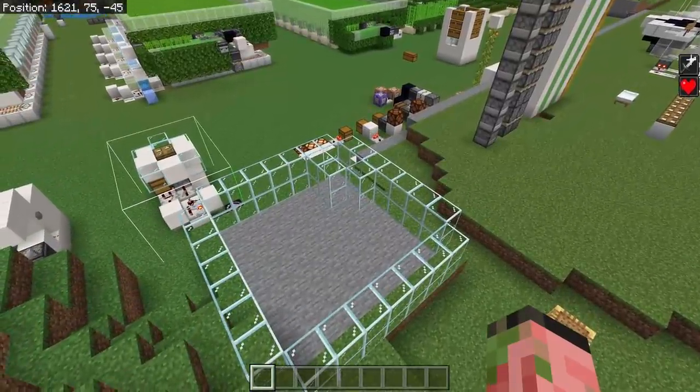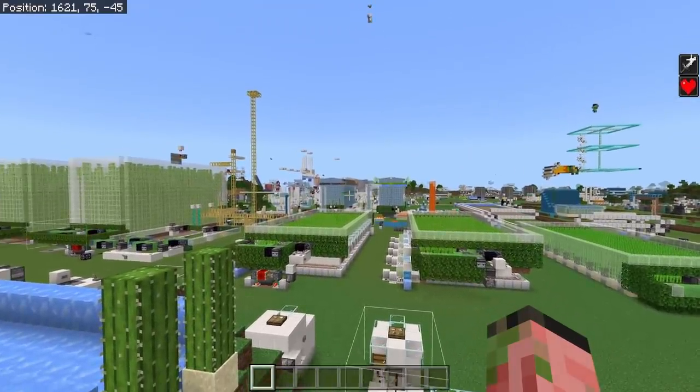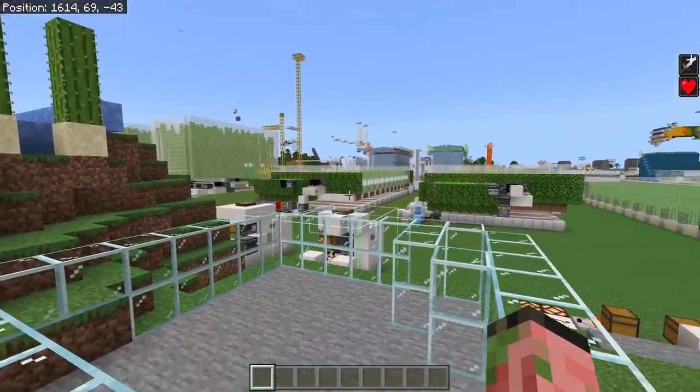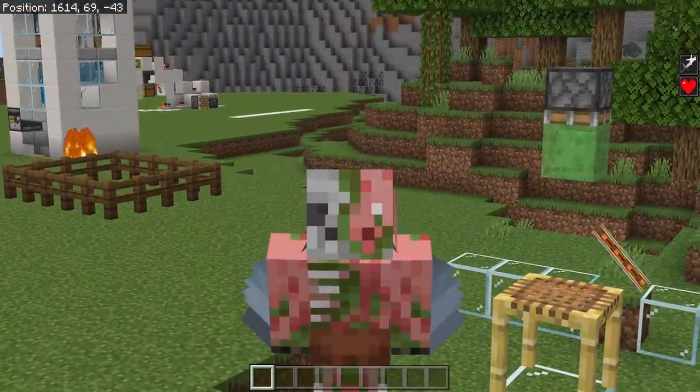That just taught me that the game puts you where your bed was, even if it's destroyed, and then it checks for your bed — and if it's not there, it teleports you back to World Spawn if you're coming from the End Dimension or dying. Very strange. That's probably useful for something.